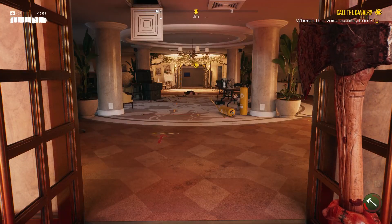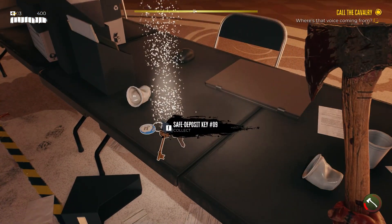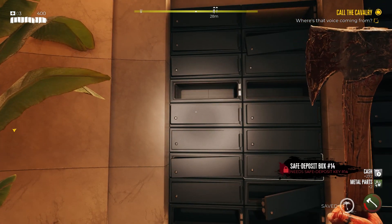Key number 9 can be found immediately in the mine entrance. To be precise, on top of the table you will find in the central right side of the room. With this key you will be able to open the box on the first line.